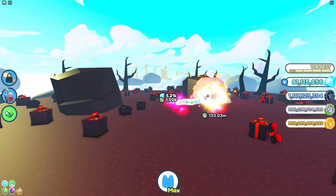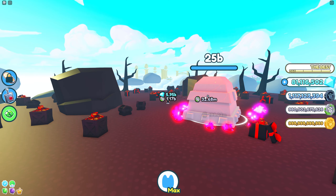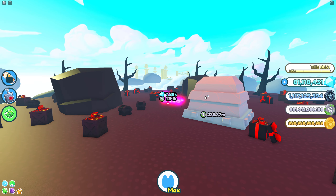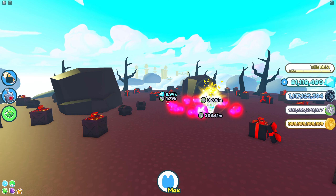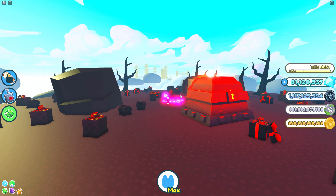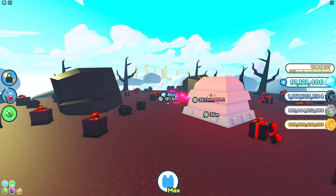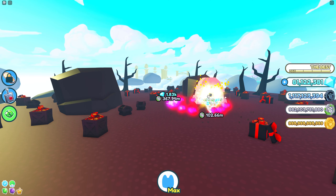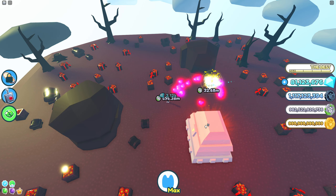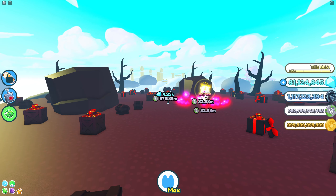Something important to know: when a chest respawns it slightly rotates. Don't place your cursor close to the edge because when it rotates the pets may stop attacking. Try to put the cursor as close to the center as possible, and position yourself somewhere in between the two chests so the pets have the shortest distance to run regardless of which chest they go to.